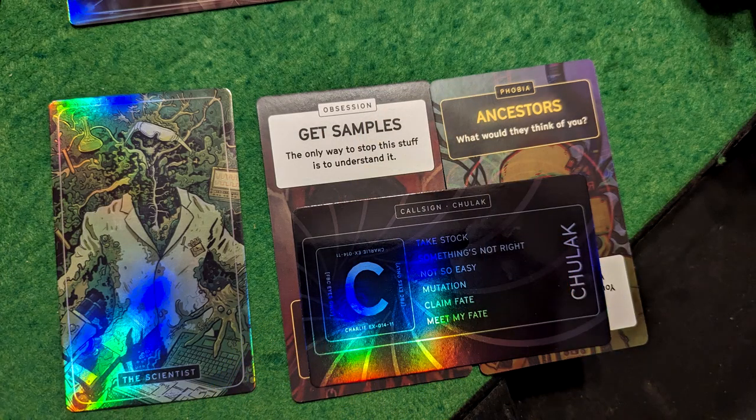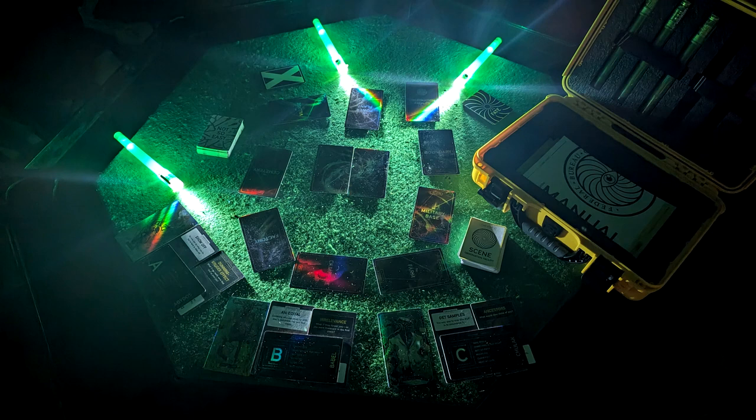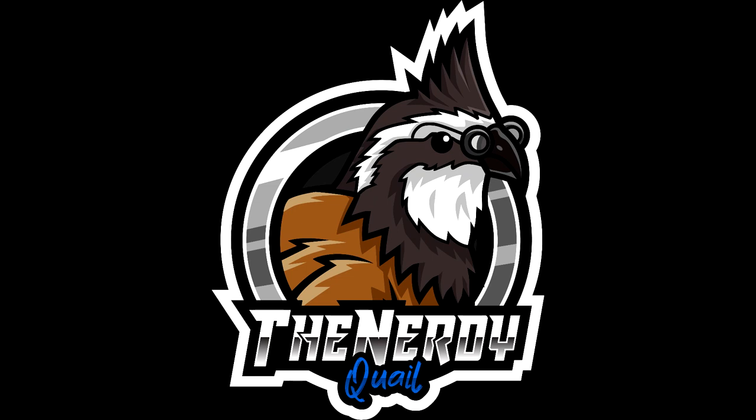Well, I hope you've enjoyed this video. This has been the unboxing of The Zone. I'm looking forward to playing it — it has a lot of really cool cards and the game has a lot of ambiance. One of the things the developers recommend is to use the Chemlites, the battery-powered Chemlites that it came with, and to play in really low light, which just adds to the surrealism and the horror of the whole game. Please like and subscribe, and check me out on all my other platforms such as Twitch and Facebook. Take care and have a good one.